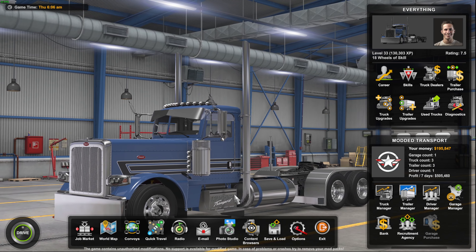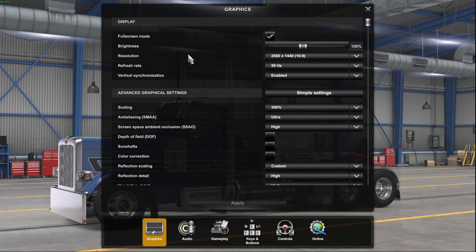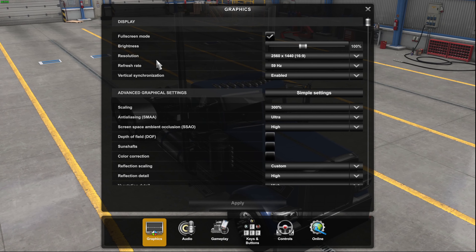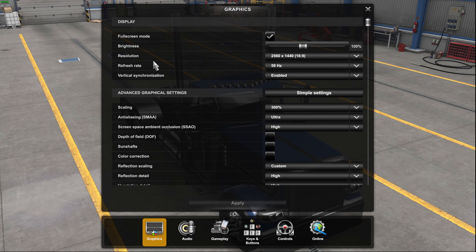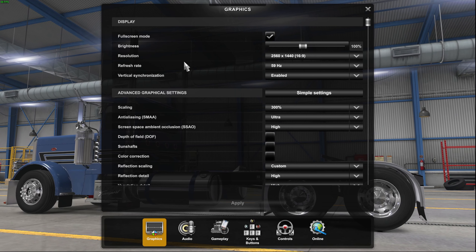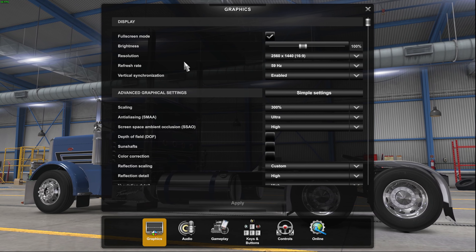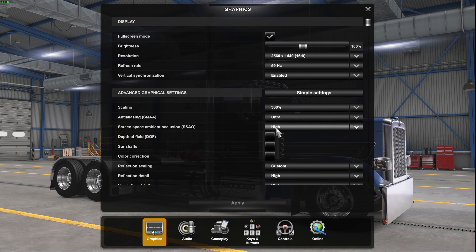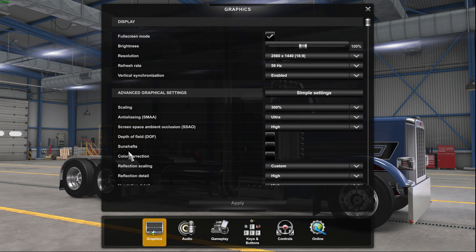Now the second thing we're going to double-check is going to be in our graphics settings under the Options tab. We're going to go to Options, go to Graphics. Now I run 2K — you guys might only run 1080, maybe you run 4K, maybe you do run 2K. I no longer use NVIDIA Profile Inspector. As you saw in the earlier video on how to lock your frames, we're always locked at 60 FPS for the 59 Hz. Scaling is at 300%, anti-aliasing I have on Ultra. JBX technically and PNG should do stuff with color correction and Depth of Field and all that.